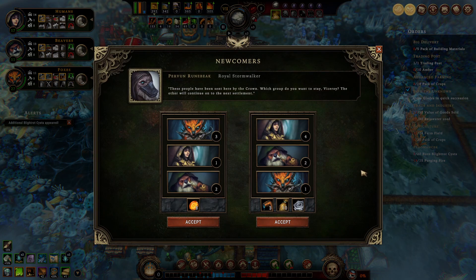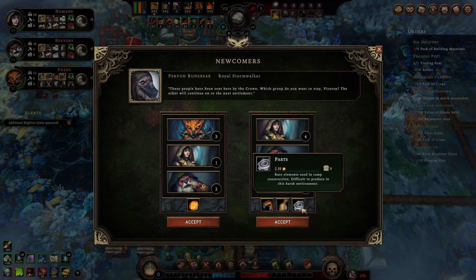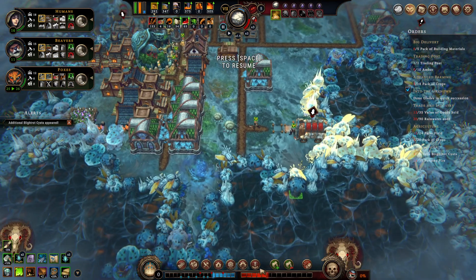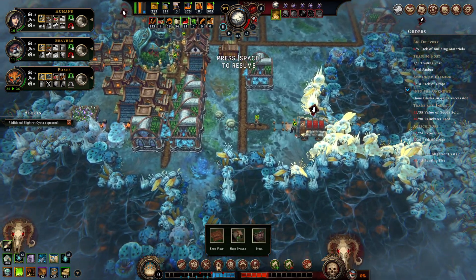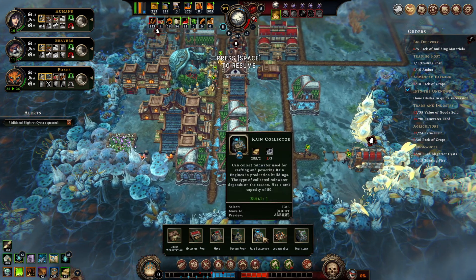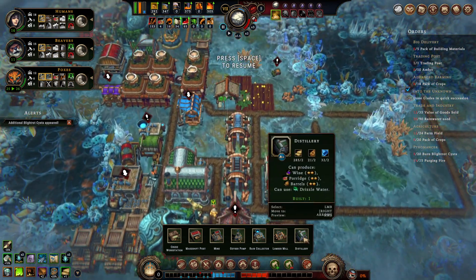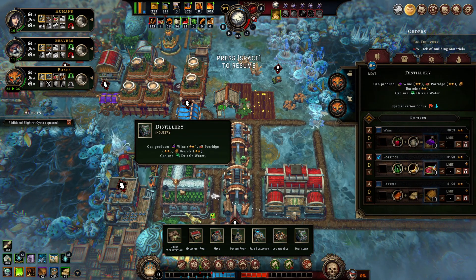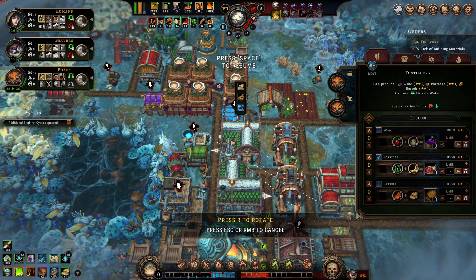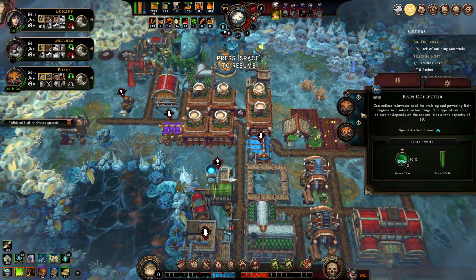We get some new people. These dudes are bringing cash but these dudes are bringing two parts! I can probably sneak in another wood choppers hut — not sure I want that many though, we're already doing so well on wood chopping. Lumber mill, distillery — oh what's this thing, it's a distillery? This is where we make porridge. We could make another porridge building I guess.